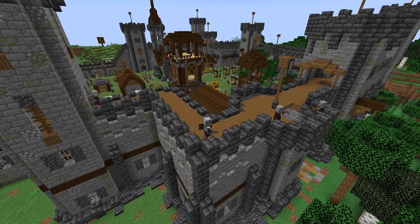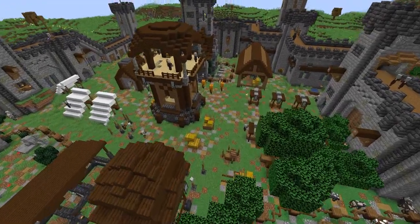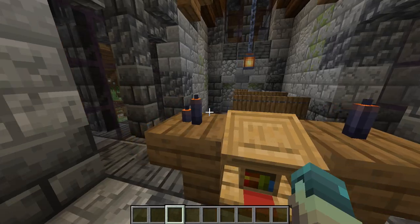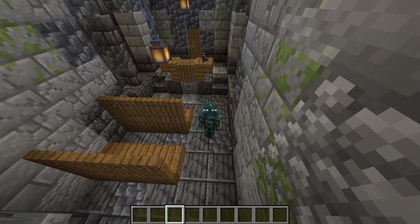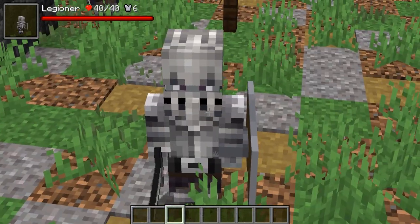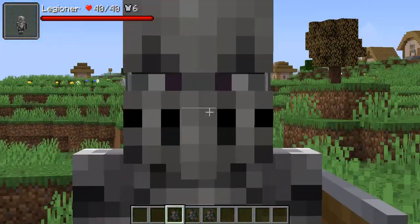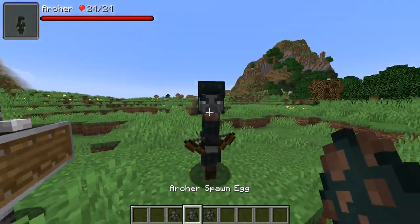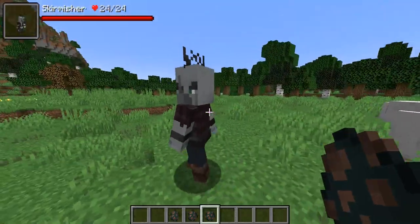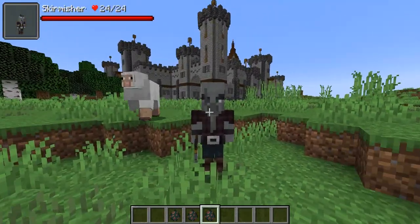The next mod I'm going to be covering is called It Takes a Pillage. This mod adds structures based around pillagers — well, actually a lot of illagers. Speaking of illagers, this mod adds three new ones: the Legonder, which is this guy; the Archer, which is this guy — he kind of looks like an illusioner; and then the Skirmisher, which is basically a Vindicator Brute.